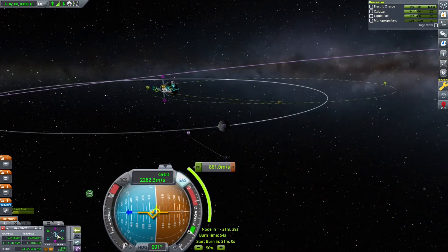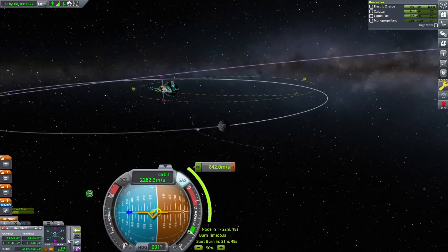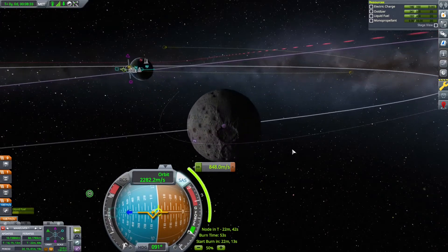One key to an efficient Moon trip is leaving Kerbin at the exact right time. I've already set up my node to transfer to the Moon, but here I'm changing the time I depart until my Moon periapsis is at its lowest. At some point it won't get any lower, so only then do I need to accelerate.